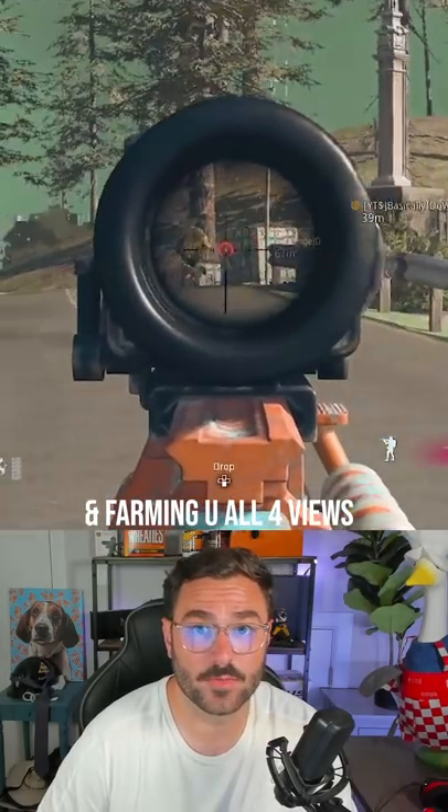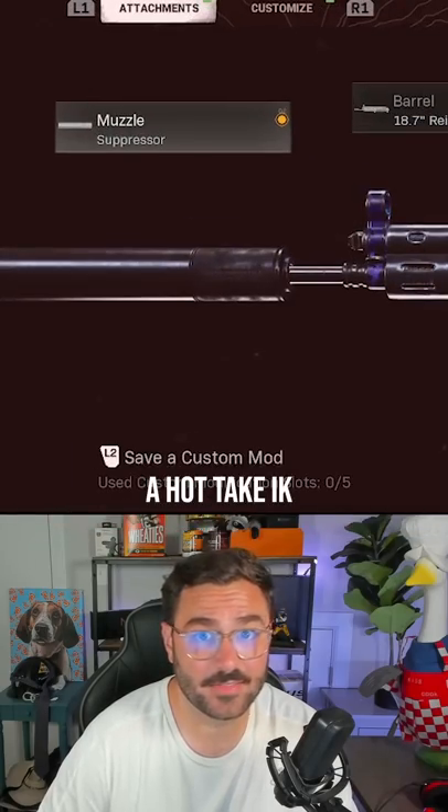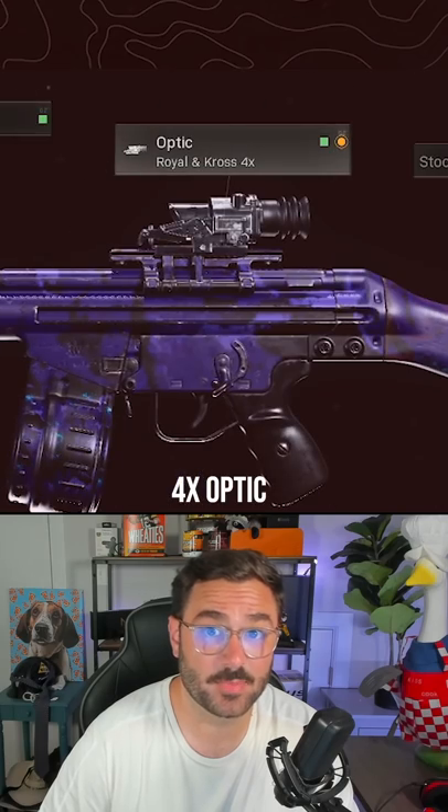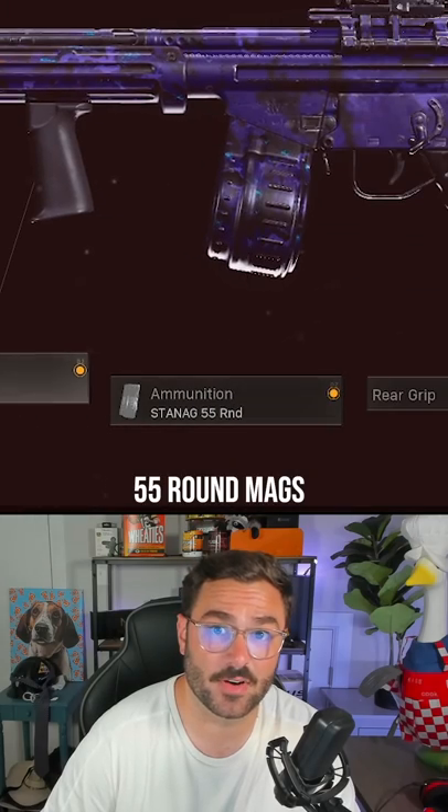Instead of putting out a video on the day it was dropped and farming you all for views, I spent the last five days testing different attachments, so here it is: Suppressor — a hot take, I know. Reinforced heavy. 4X optic, because it feels like it gives you stronger aim assist — sorry PC players. Field agent grip, 55 round mags.